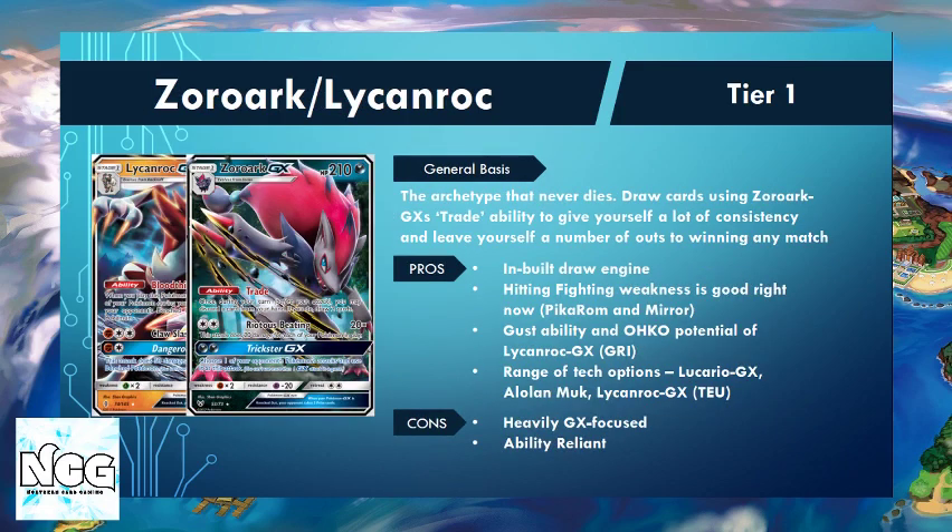The next deck is the Zoroark Lycanroc build. The fighting type in this deck is really strong right now, particularly because there's a lot of Zoroark running around which is fighting weak, and a lot of Pikachu and Zekrom which is also fighting weak. This Zoroark Lycanroc archetype is the archetype that just does not die — it adapts to new metas. It first came onto the scene at the London EUIC back in November 2017, and it has not looked back since.